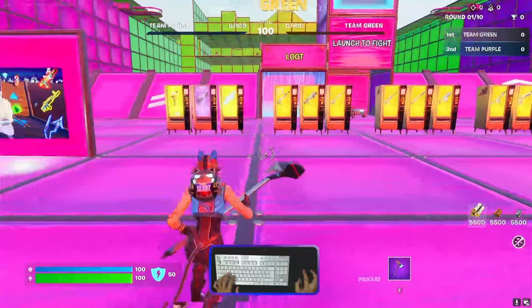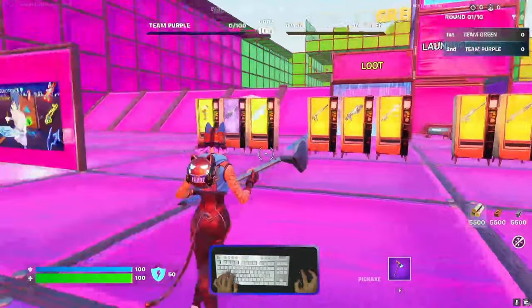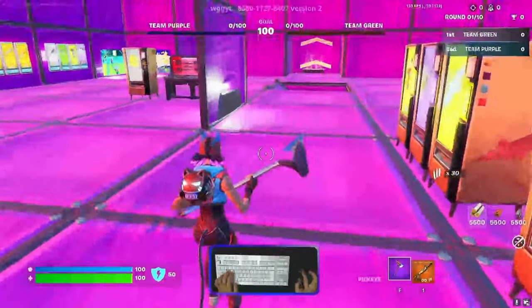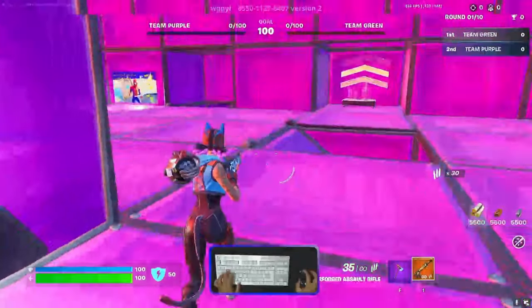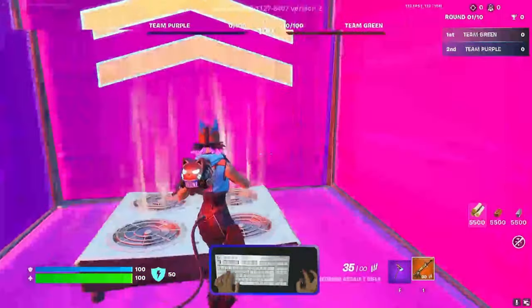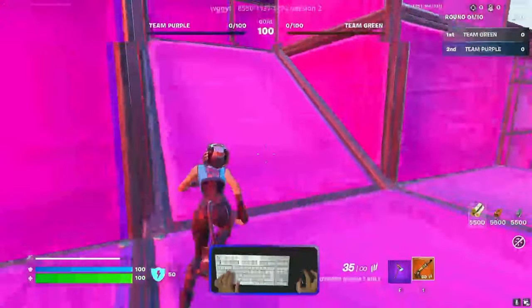Okay guys, once you spawn here, you will teleport into the purple zone. First, we take a weapon — this is optional — and then we need to go out to the upside and continue from here.